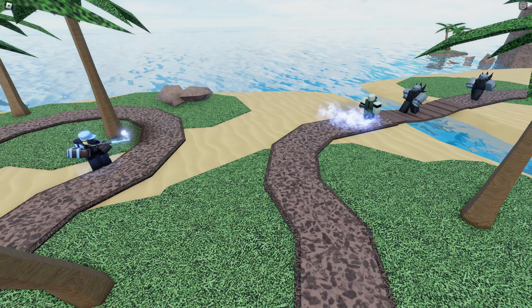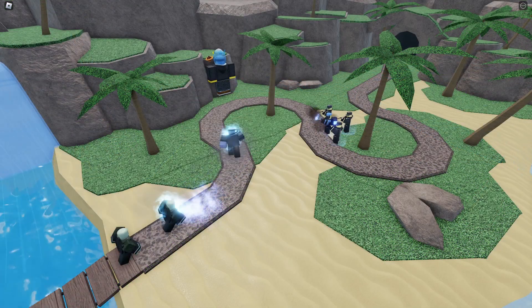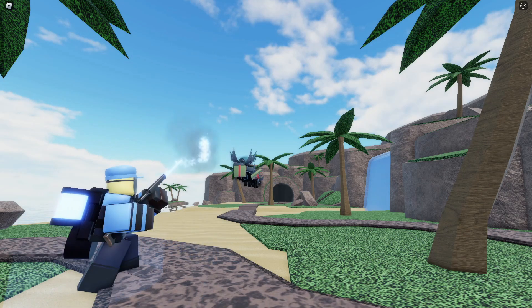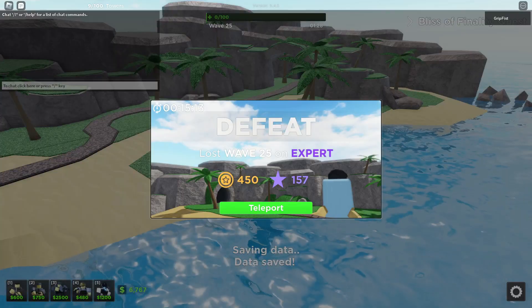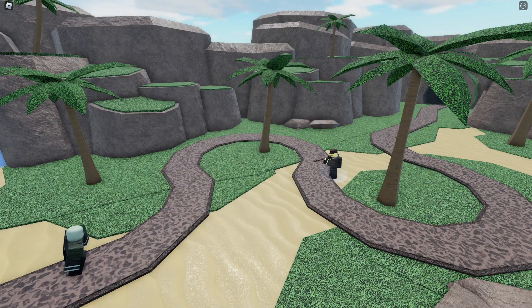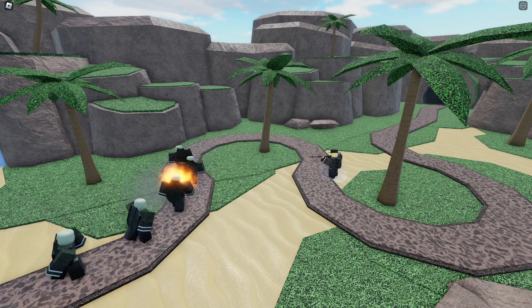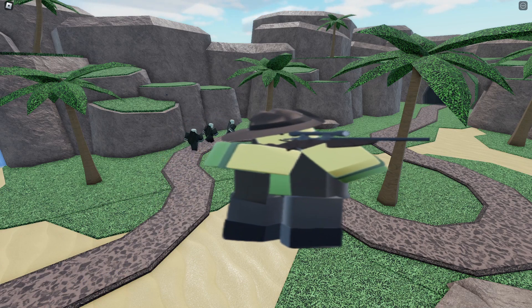Moving on to B tier. Sharmshooter is a great generalist. Bottom Path's cheap crowd control makes it great for early game, while Top Path just straight up does a lot of damage. This, on top of the fact it has flying detection, makes it great for just about all of normal and hard mode. But this thing sucks in expert mode — it just completely falls off after Berserker. It might have something to do with the fact that Sniper completely outperforms Sharmshooter in nearly every way, but I might just make that into its own video.